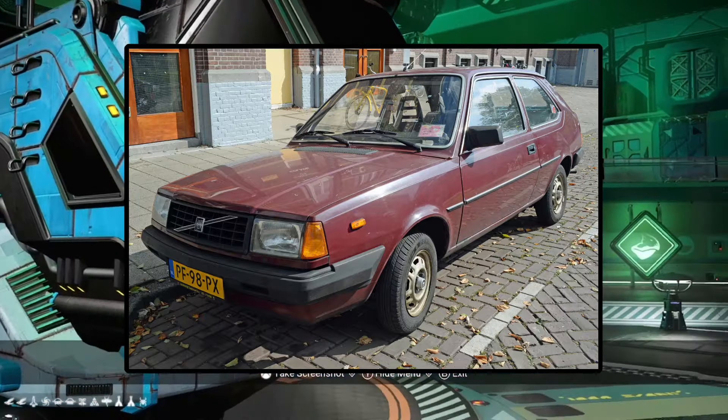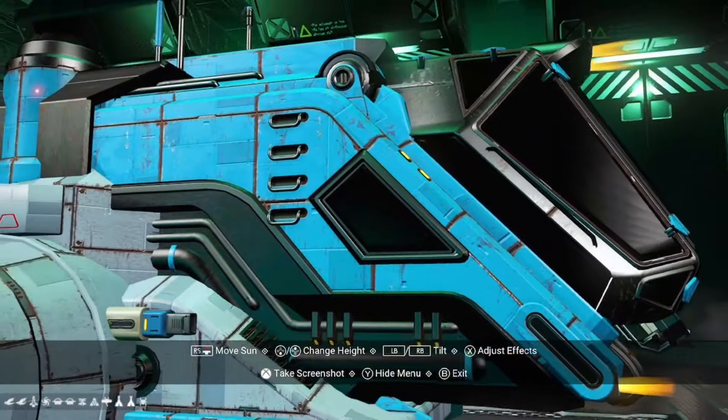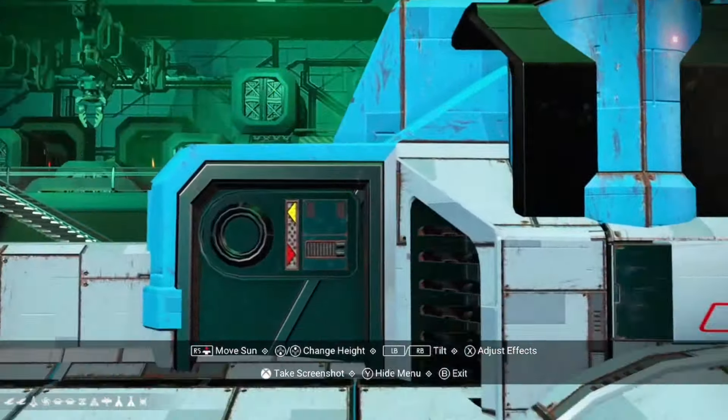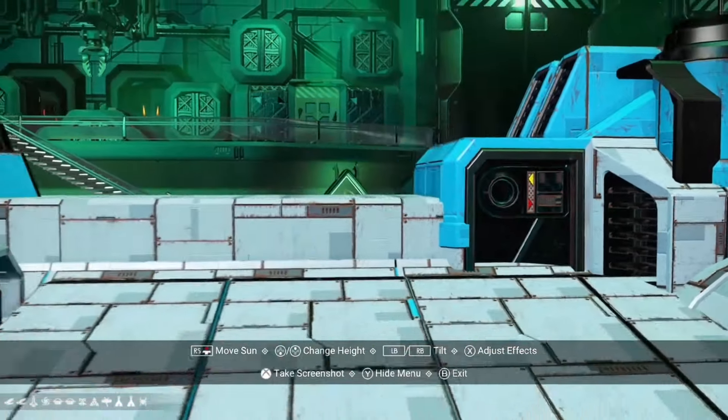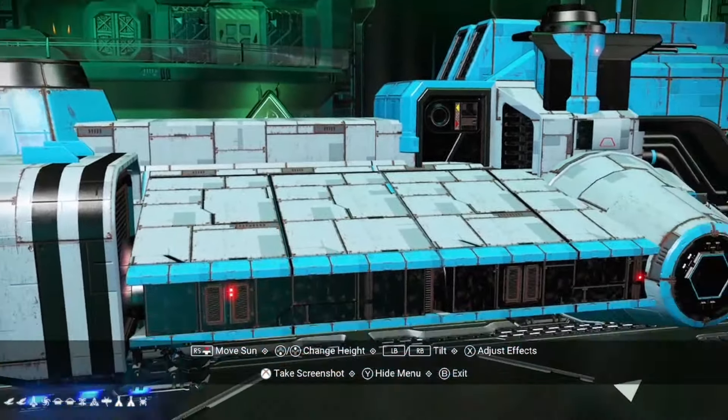Hello buddy and welcome to the video! Right folks, we're doing shuttles. Are shuttles in No Man's Sky any good? Shuttles are like the Lada or the Volvo 340 in brown - as you can see they've got the bulbous cockpit.